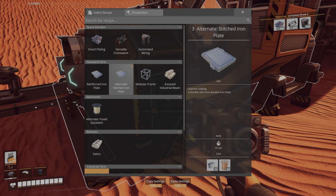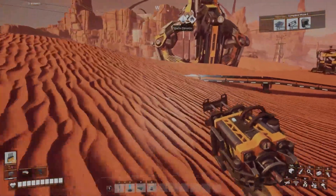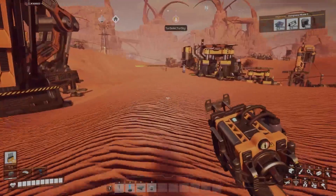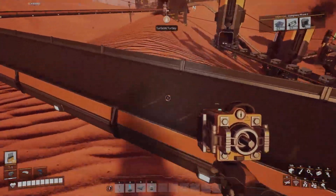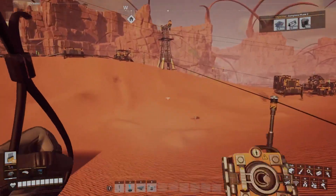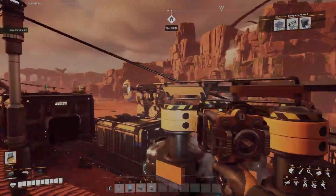Have we done the stitched iron plates yet for production? Is that any cheaper? 'We don't have enough copper in the area.' Well, there was another copper node I didn't utilize — it was over by where I started production on the steel beams. I think it was over there. 'I'll go double-check to see what it was. Do you have any power shards on you by chance?' I have one — I thought I had some more slugs.